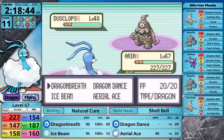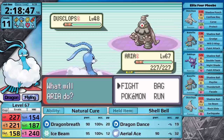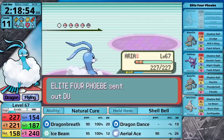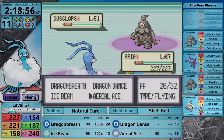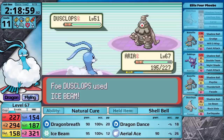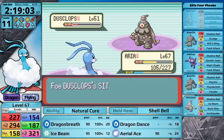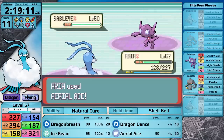Next is Elite Four member Phoebe. She leads with a Dusclops — this thing always uses Protect on the first turn so I get a free Dragon Dance. I use Aerial Ace to take it out, but don't do enough damage. It confuses me then goes for Protect, stopping my next Aerial Ace. It tries again but fails — I snap out of confusion and knock it out. She sends in her ace Dusclops, which has a really good moveset: Shadow Ball, Ice Beam, Rock Slide, and Earthquake. I set up Dragon Dance one more time, tank one Ice Beam, my Aerial Ace takes it to red, I recover with the Shell Bell, it hits another Ice Beam, and its Sitrus Berry isn't enough to save it. With the ace Dusclops down, both Banettes and Sableye are not particularly tanky — I sweep through all of them and move on to Glacia.